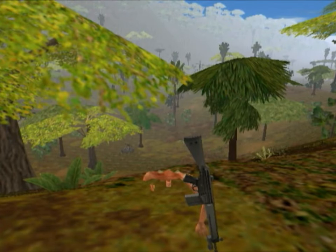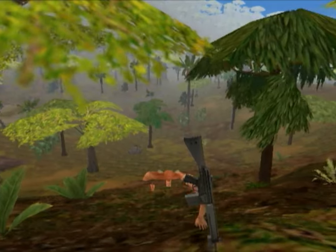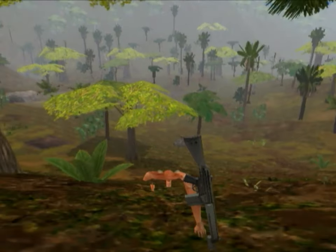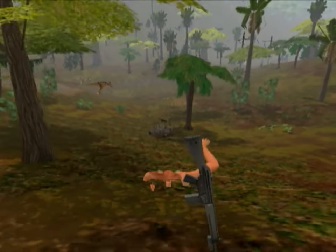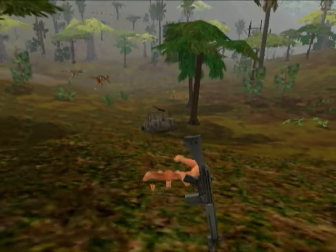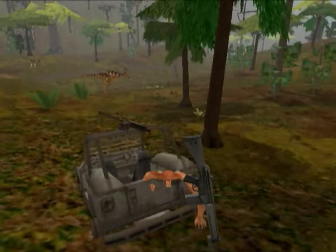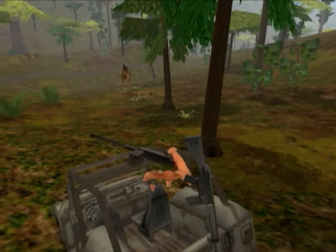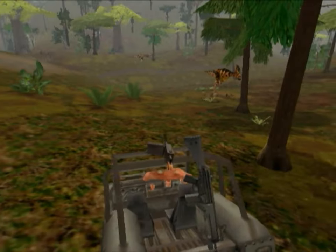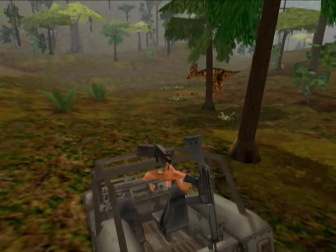Here it is, folks — Trespasser's dark and terrible secret: third-person mode. You can see exactly what this is. It's all the parts of Anne that you can usually see — there's her arm over there, there's her chest, and her heart tattoo, and nothing else. Anne is just a floating hitbox. Now, we've only got a few minutes left, so I'm going to play through the rest of the level in third-person mode. It's going to be damn hard, because it's pretty difficult to line up the sights on the guns, but I'm going to give it a shot.